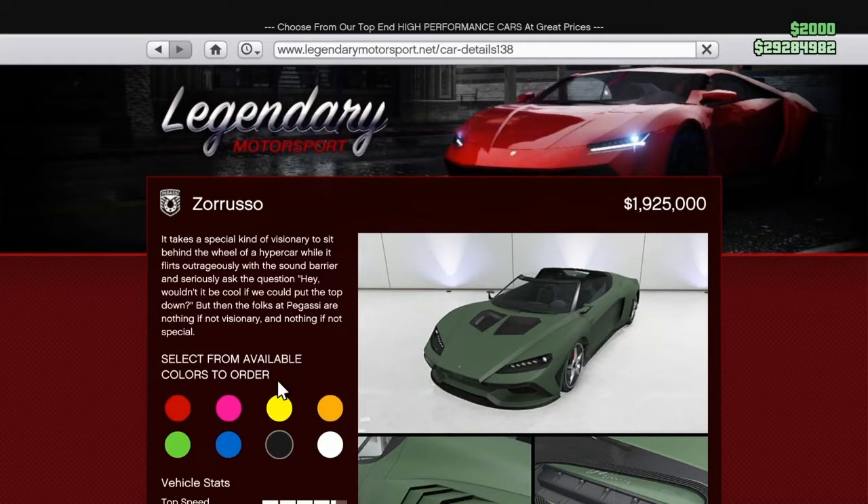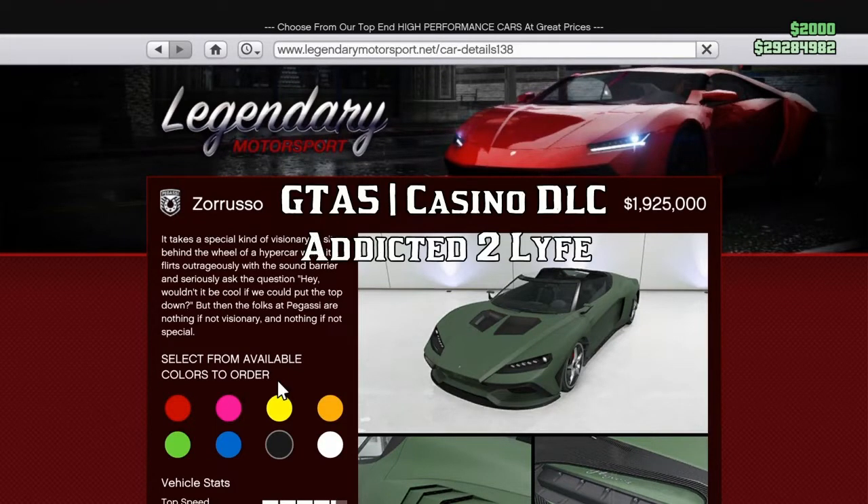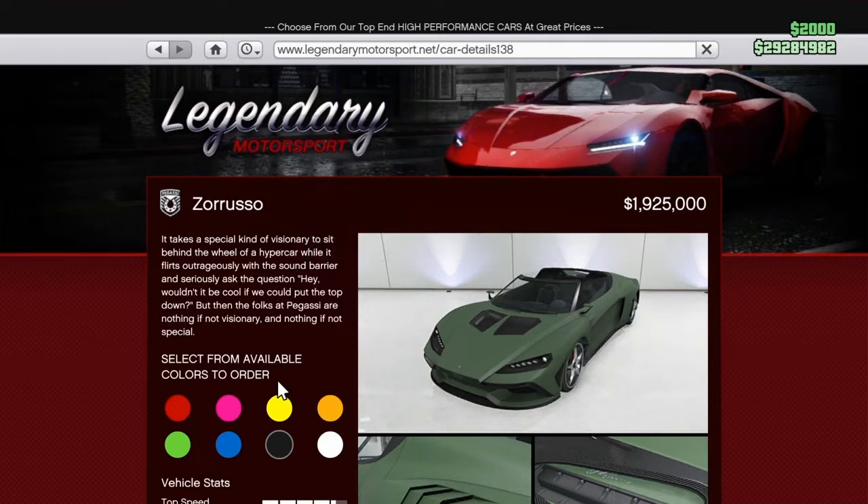What's going on everyone? Thank you again for coming back with me, Addicted to Life, on some more GTA V Casino DLC car releases. Today we're looking at the newest car that dropped into GTA V, the Zeruso, for $1.925 million.